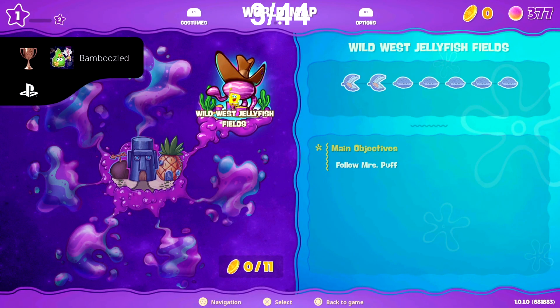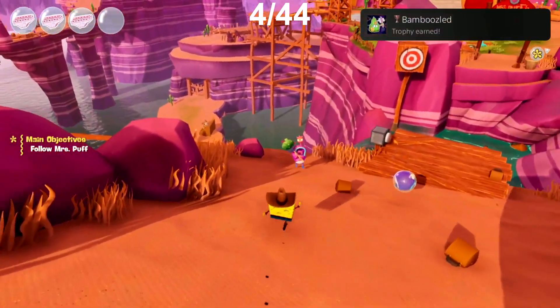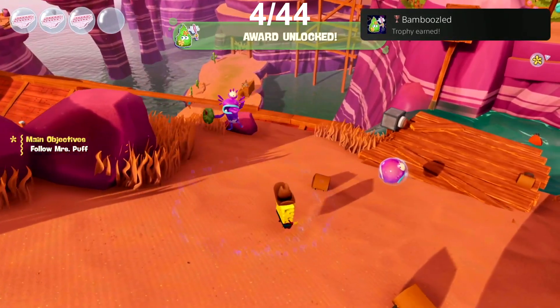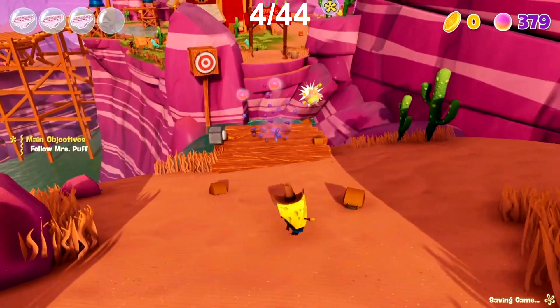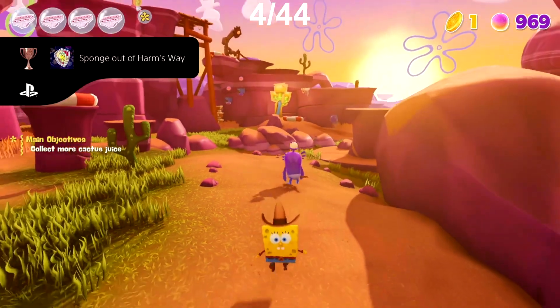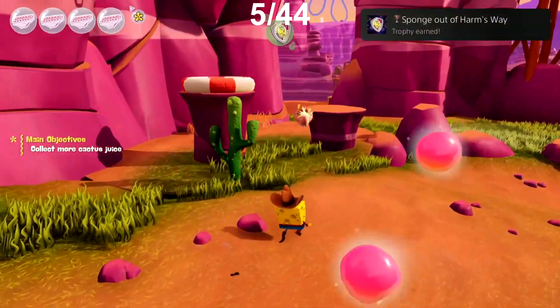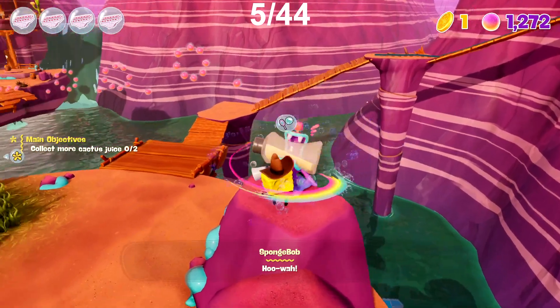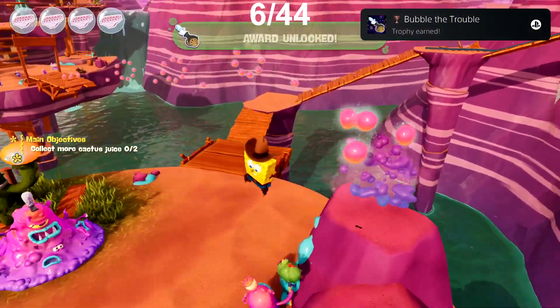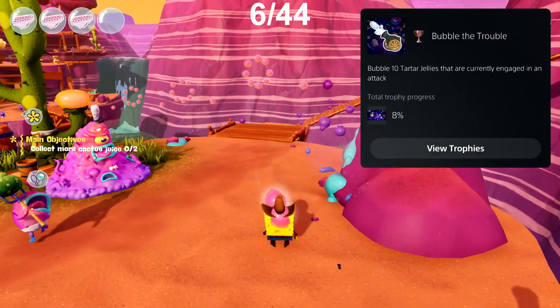Heading into the first area now called Wild West Jellyfish Fields, this is where we come up against some enemies. Our first trophy in this area is called Bamboozled — we just need to use our bubble attack on an enemy that hasn't detected SpongeBob yet. After defeating several more enemies, the next trophy we unlock is Sponge Out of Harm's Way, for defeating a total of 50 enemies without taking damage. Continuing on, for the trophy Bubble the Trouble, we just needed to bubble 10 Tartar Jellies that are currently engaged in an attack.